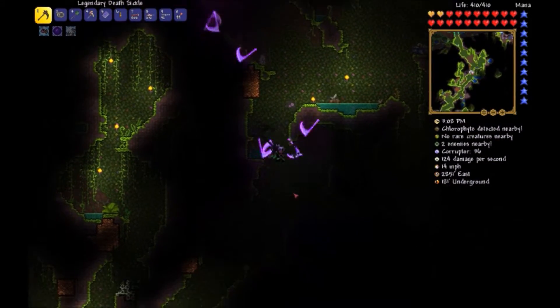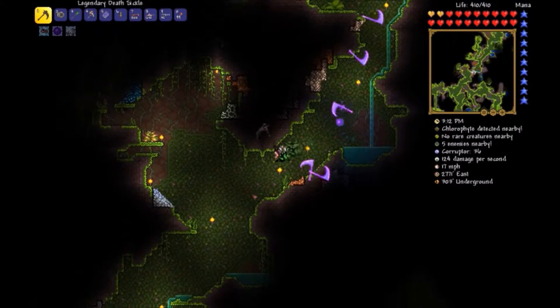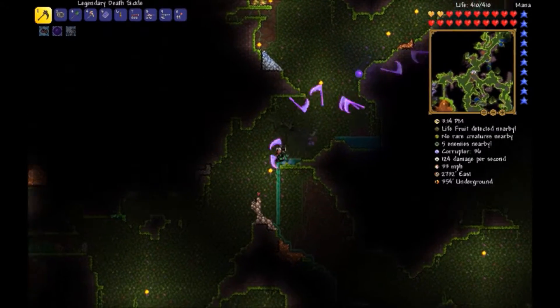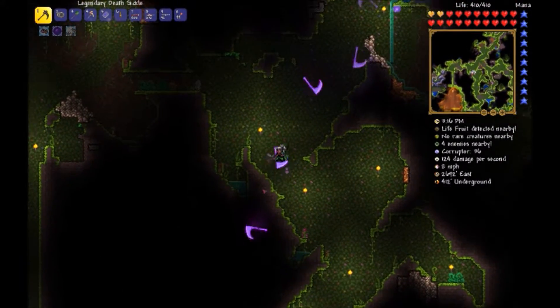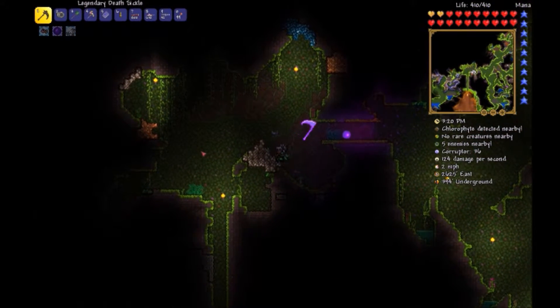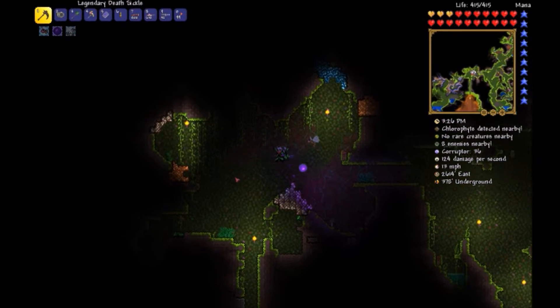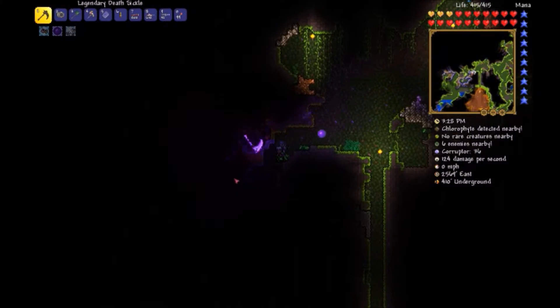We have turtle armor now, so we should be a lot more tanky. Another life fruit! We need a lot of these things, by the way — to get up to maximum health.